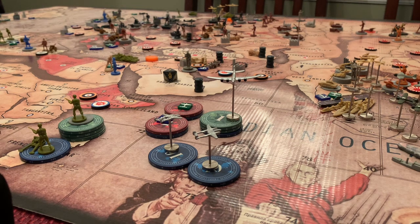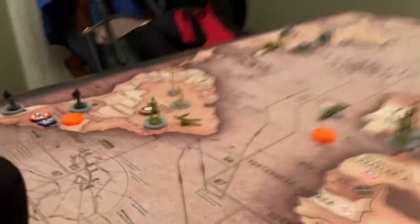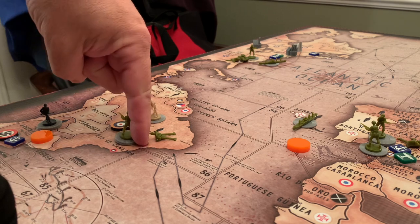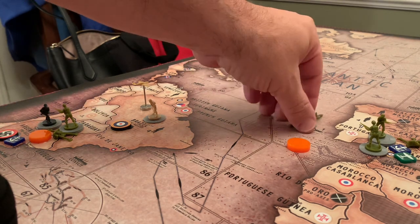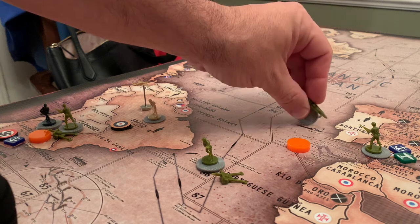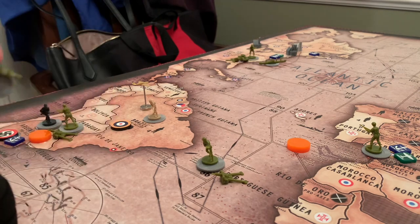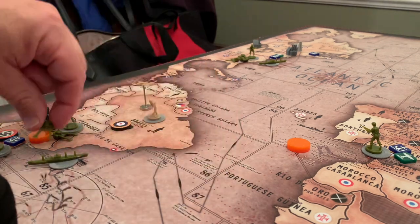I have several attacks and non-combat movements. In the Atlantic, I'm going to attack Argentina — I have three infantry and an artillery moving from Brazil into Argentina. I'm picking up two, three infantry and an artillery, and the transports in Sea Zone 91 move one into 87, 84, and then 85, and we land three infantry and another artillery there.